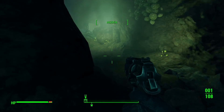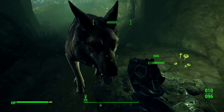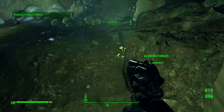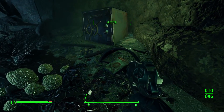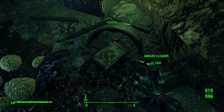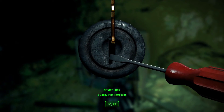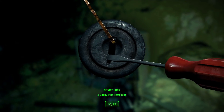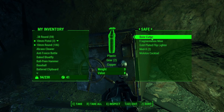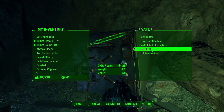Left leg bones. Is this the end of it? There is a safe - some Abraxo cleaner, which I'm not bothered about, though some of this can be used for making bombs. Let's just grab it anyway. It's a safe with a novice unlock. What's this? Bonecutter, plastic gear, and copper fragmentation mine. A gold plated lighter. I'm going to take it all anyway.